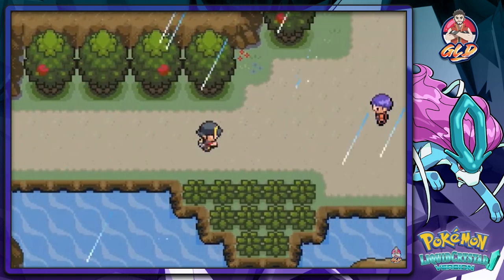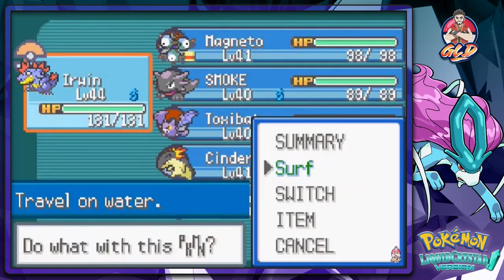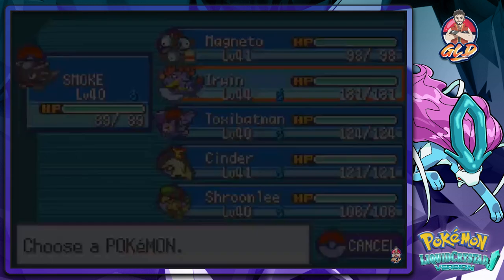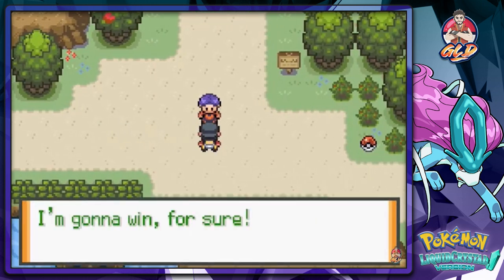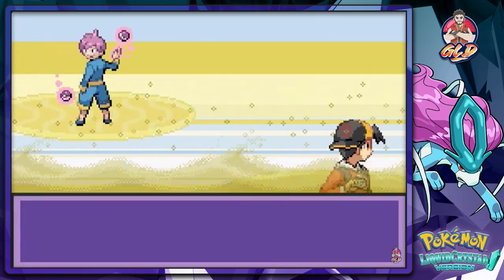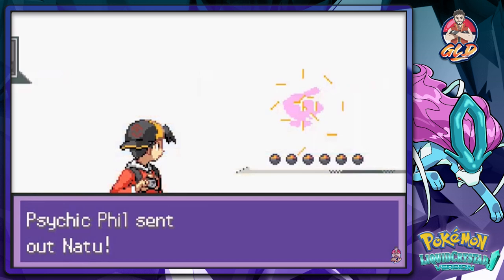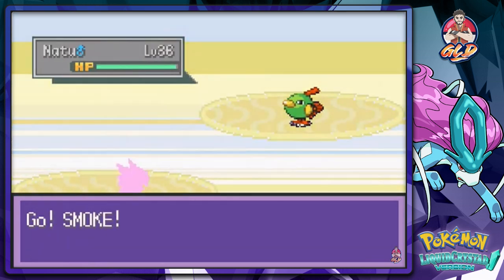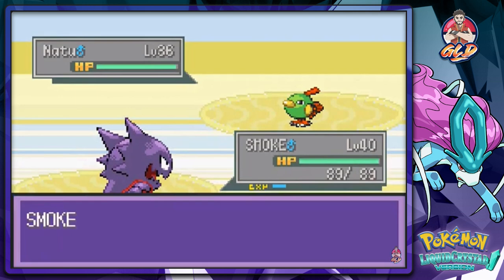We can now go to Route 44 and take on some trainers. We're gonna start off with Smoke right here. It's sunny, so I'm gonna win for sure. Here we go — Psychic Bill wants to battle and he's got himself a Natu, looking strong with flying moves.